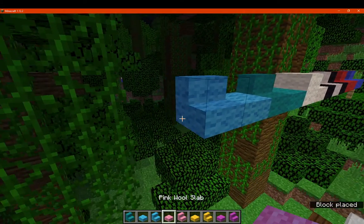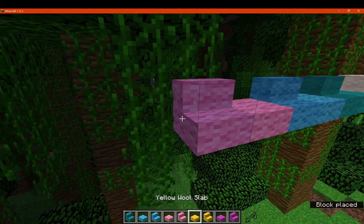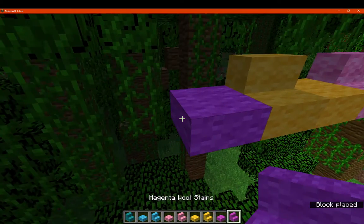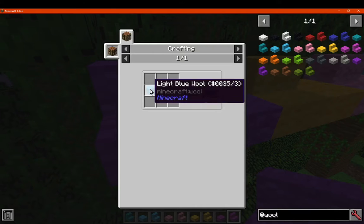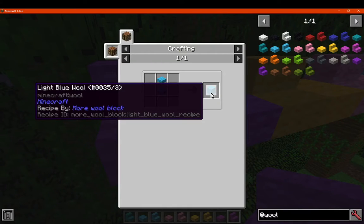And yeah, obviously just assume what you'd expect of slabs and stairs — the recipes are pretty much self-explanatory. Of course, wool slabs, and then there's converting back.